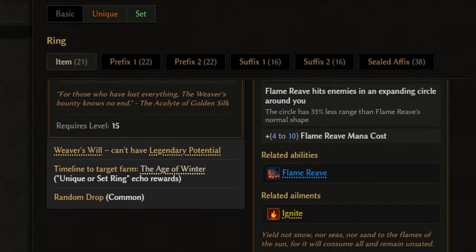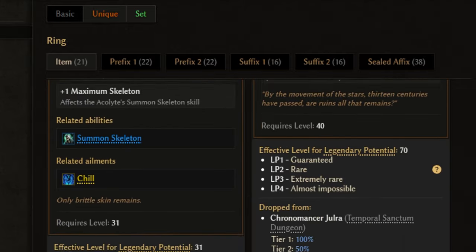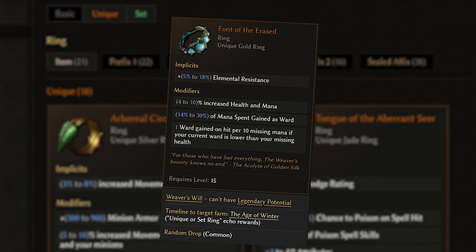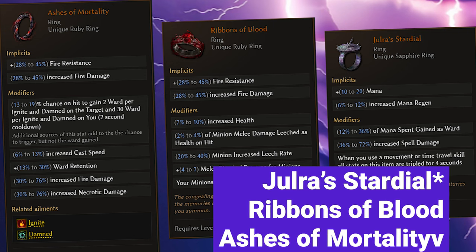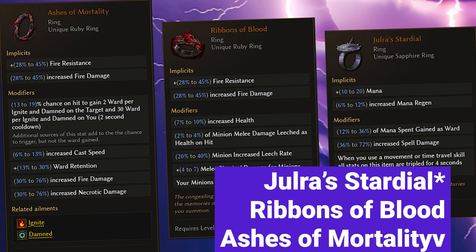There are currently 18 unique rings and 3 set rings in the game, and it's possible to get a Font of the Erased which will have Weaver's Will, but the amount will vary. However, the Ribbons of Blood and Ashes of Mortality are boss drops and cannot be acquired through this method.